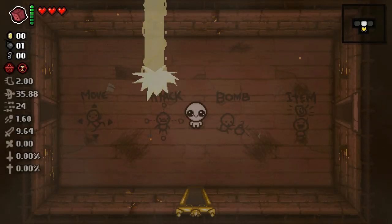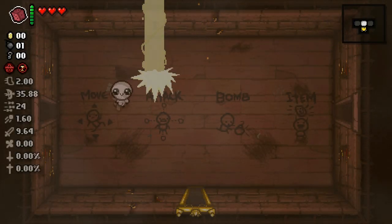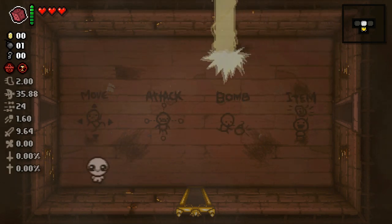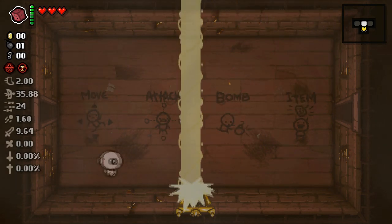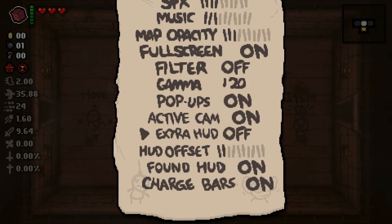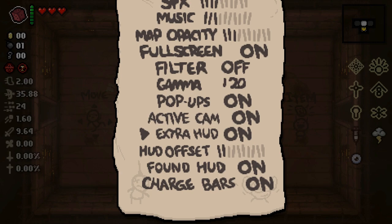Hey, welcome back to Alpha Birth everyone. I decided to fast spawn in some items - all these items are based on the angel items in this mod pack. Let me pull up the list. We got all these angel items: Speedball, the lightning shit - I think I got that from an angel. I don't remember honestly. Inner Eye I just have because.